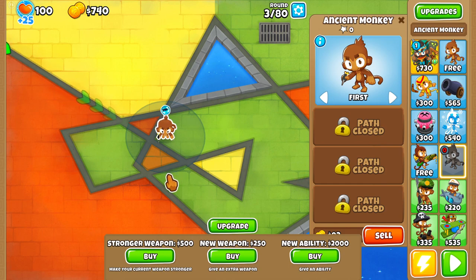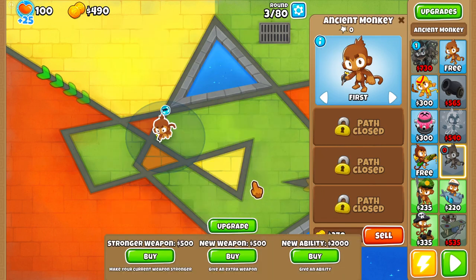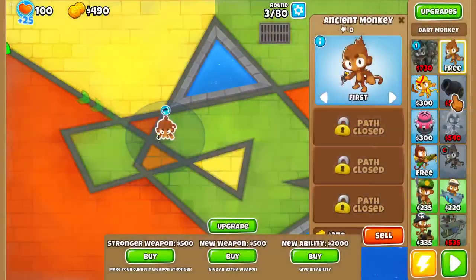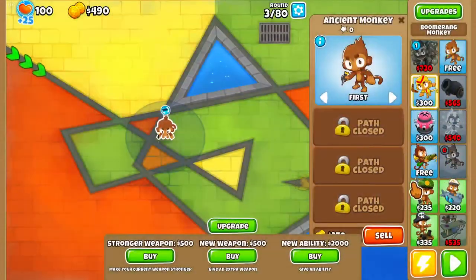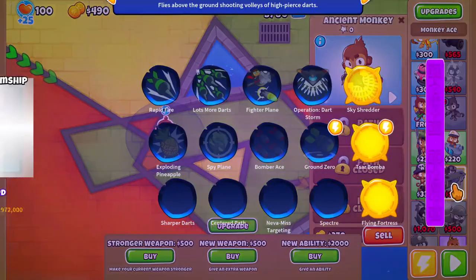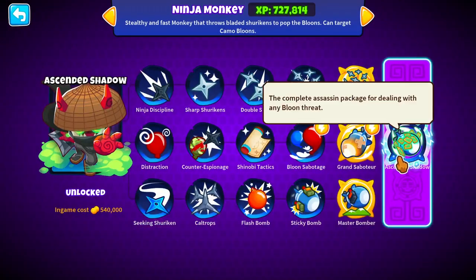Last video we did, we got a Paragon — I just basically played it out until I got a Paragon. Today I'm gonna be going until I get every single Paragon available in the mod, which is sadly only — I think there's only like four Paragons. It's the Dart Monkey Paragon, the Boomerang Monkey Paragon, I know there's the Monkey Ace,